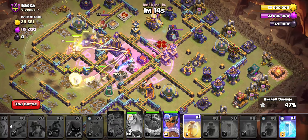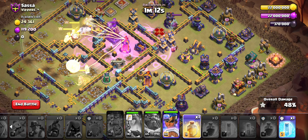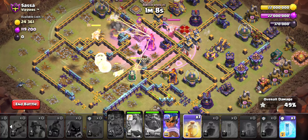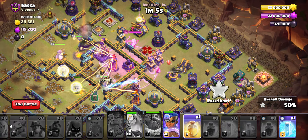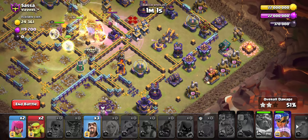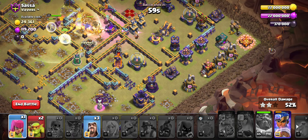I'm going to drop the Royal Champion — wait, the RC didn't want to drop. Drops and Headhunters now. I'm going to pop the Grandwarden's ability here. Well, we fizzled out quick — we fizzled out so fast. How many Miners and Hogs are dead?